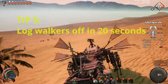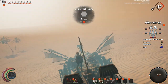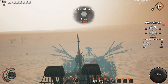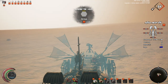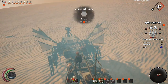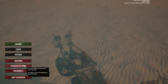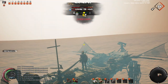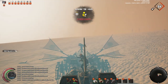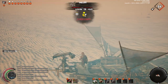Logging out your walker in Last Oasis is a big pain, especially having to wait two full minutes without taking contact from other walkers or taking damage, or the timer will restart. But there is a way to do it a lot faster. Drive your walker to the edge of the Oasis, drive into the sand clouds, stand still, press save logout, and within 20 seconds you will have disconnected into safety. As simple as that.